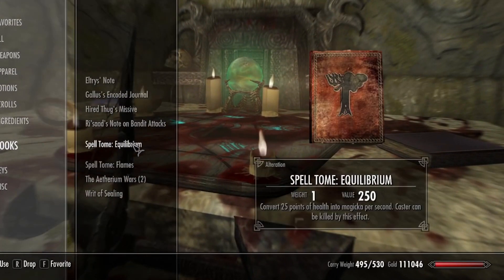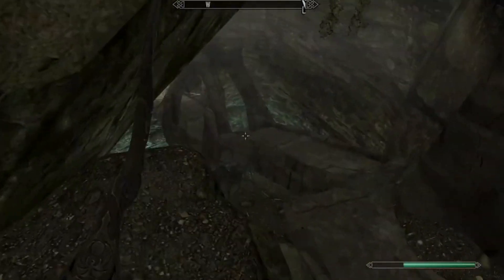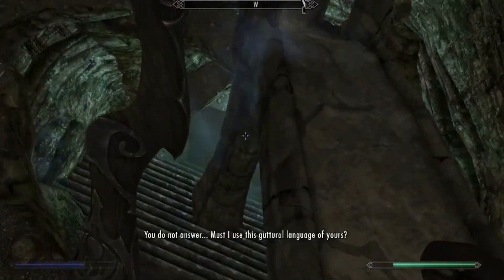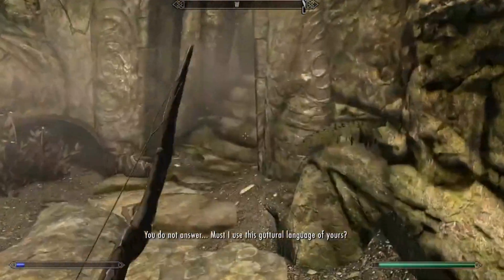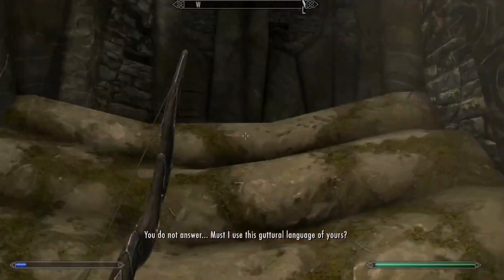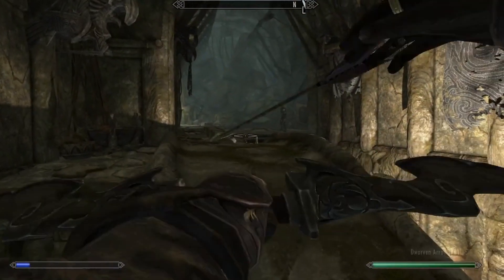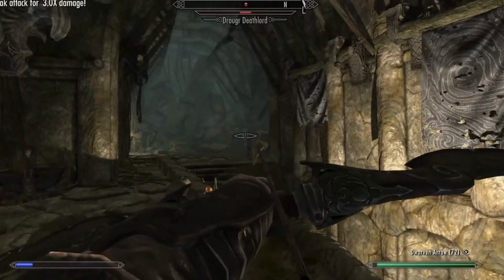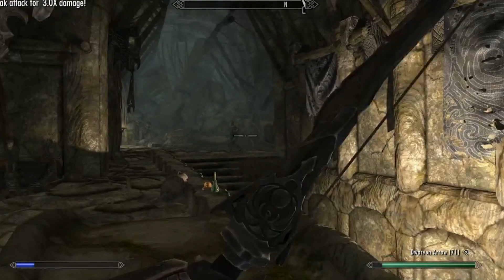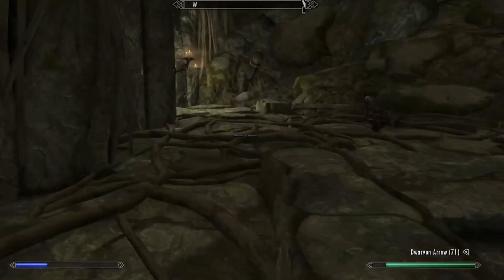Equilibrium is right here — grab that spell. It basically makes it so you can turn your health into magicka. Just go all the way down here. All right, nothing there — let's keep moving.